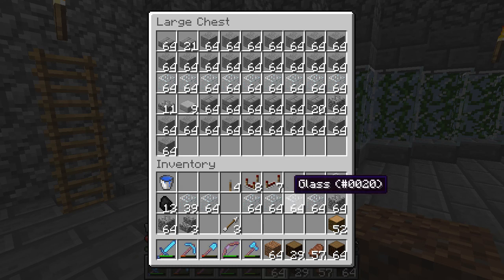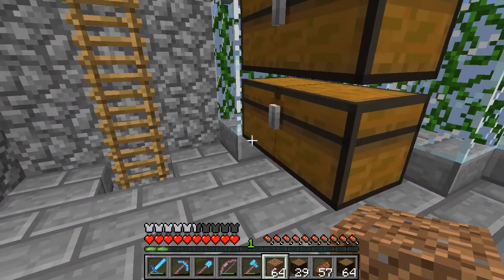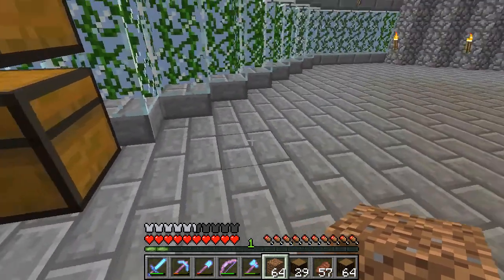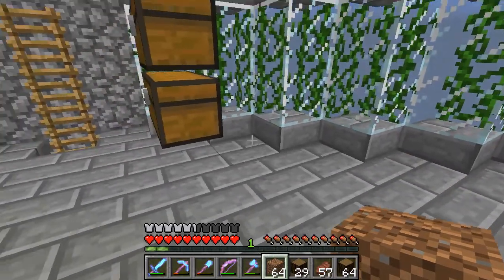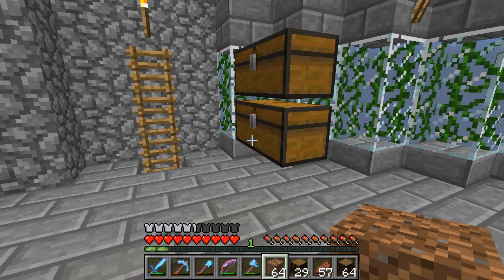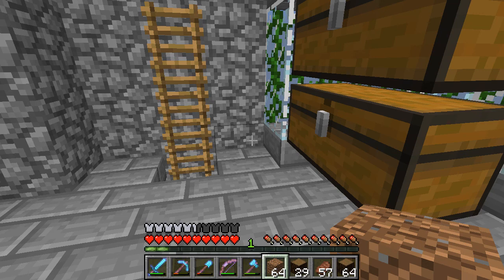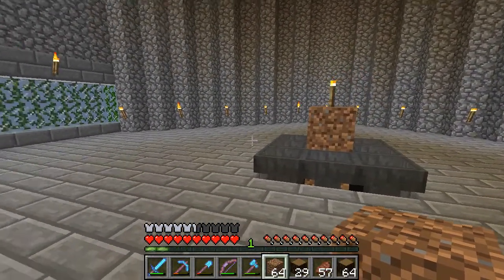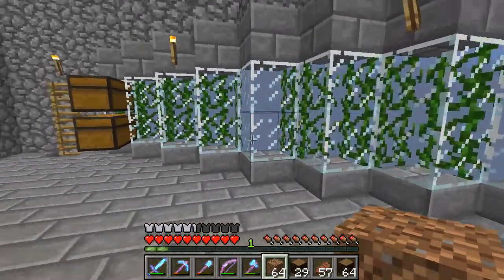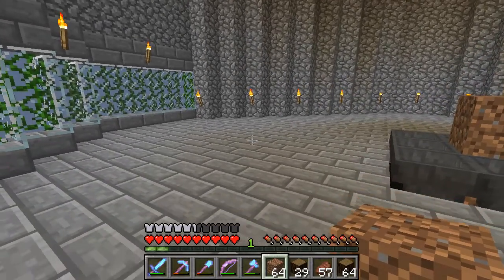I'll gather all the suggestions together. When we get ready to move into the tower as a base - once the mob farm is done, we get an iron and gold farm set up, we get a storage room going - then we'll be able to really move in. Once that happens, we'll pick a name. I'll take all the suggestions, pick the ones I really like best, put a straw poll together, and we'll make sure we get a majority vote. Whatever ends up winning the straw poll will become the name of the tower, and I'll make sure you get proper credit.